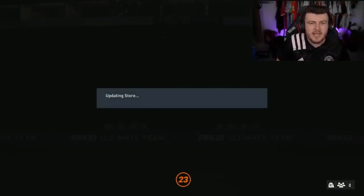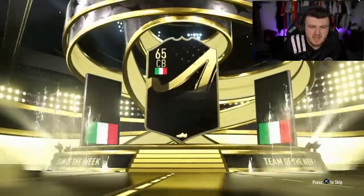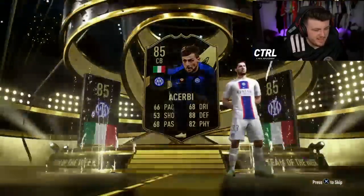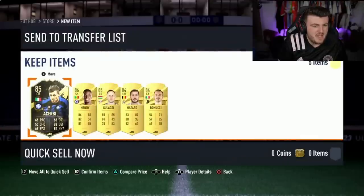Let's open some more and see what we get. Next 84x5. Inform again. It's going to be a Cherby. It's not great, it's an 85 rated inform. It means that maybe the best you can get is like a Tillman behind him in terms of Future Stars. Mendy, Galakshi, Hazard, Bonucci. Not amazing, not great.